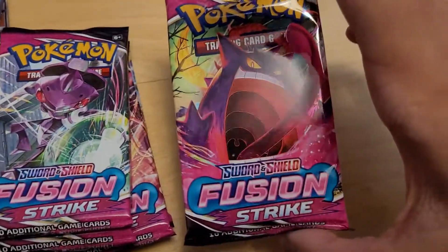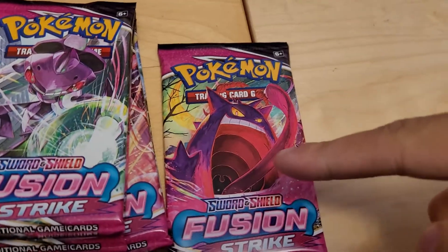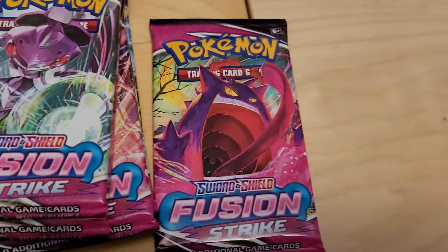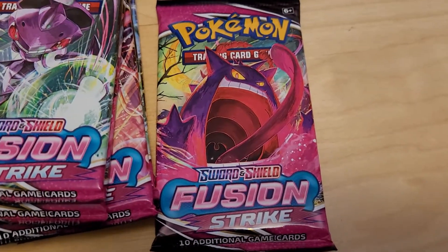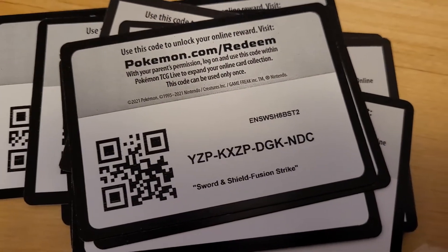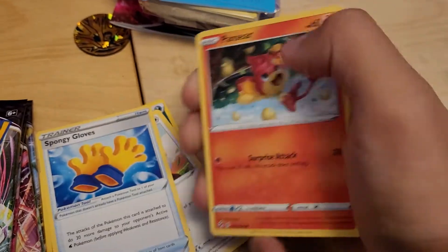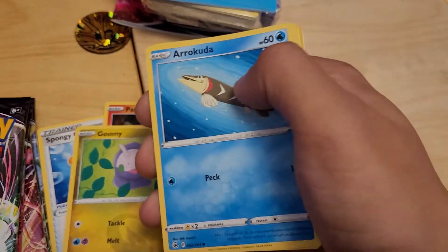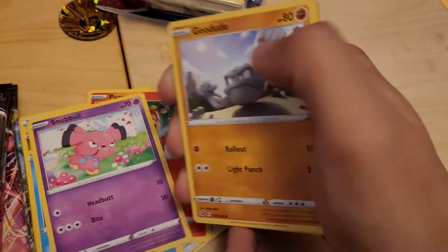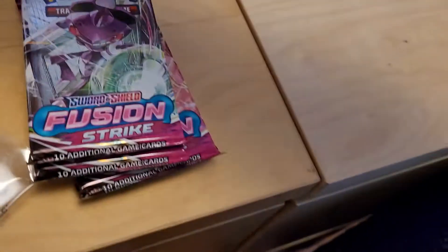Let's go with Gigantamax Gengar. Of course he gets a new form — they say if you enter his mouth, you can hear your loved ones calling out for you, and it leads into the afterlife. It's been white border palooza, but take the code for yourself. We got a Darkness Type Energy, Magcargo, Dubwool, Sponge Gloves, Ponyta, Dragon Type Goomy, Arrokuda, Snubbull, Geodude, a Reverse Holo Vault Picks, and a Gorebyss Regular Rare. It's all good.